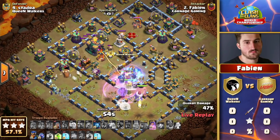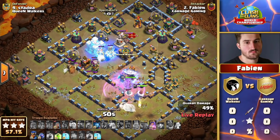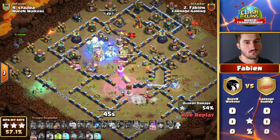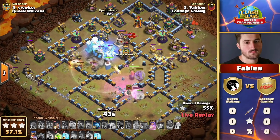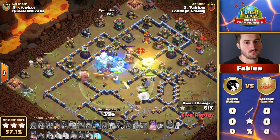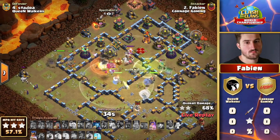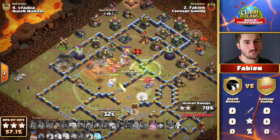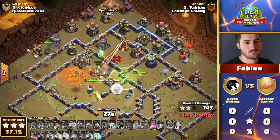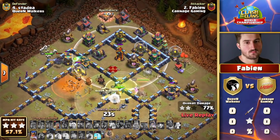There is nowhere for the Pekka to go but into that Town Hall area. He has the jump spell for the back end of the base, but can he have them dodge the poison from the Town Hall? That is the main question right now, as we see the Royal Champion also sneaking in from the left-hand side. Only 40 seconds and 40 percent left — a terrifying CC to watch come out. The Ice Golems, big bulky slowing monsters, are shutting down this attack.